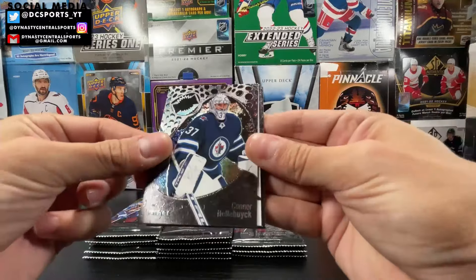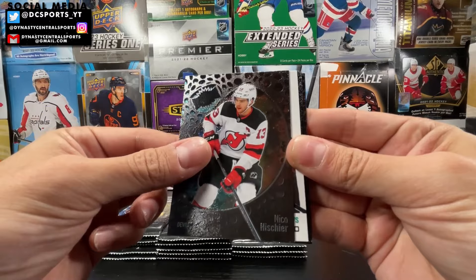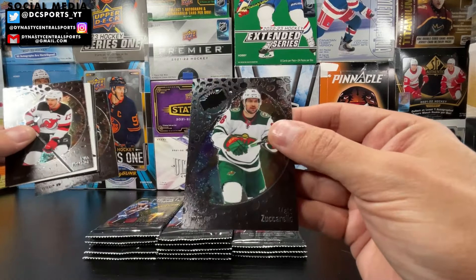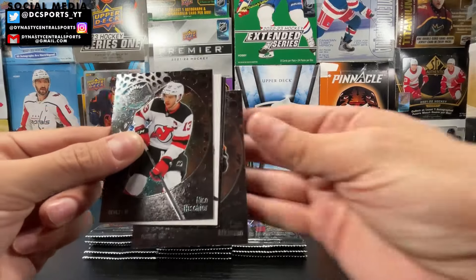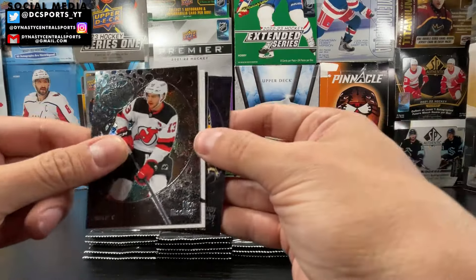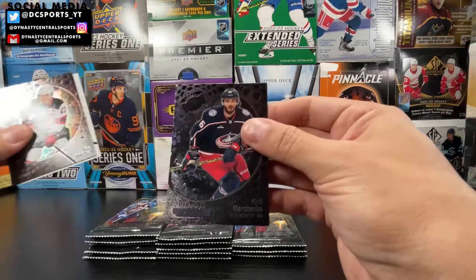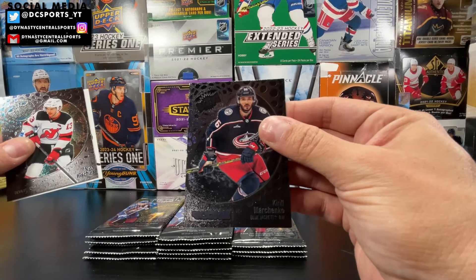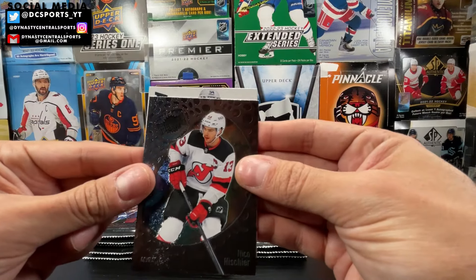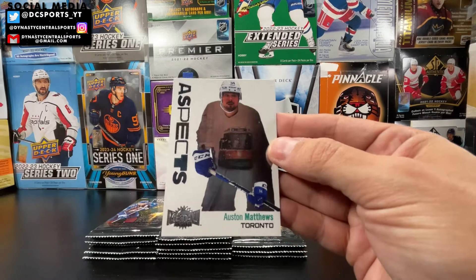Connor Hellebuck, and we got an Aspects coming up — my nemesis when it comes to inserts. We got Nico Heischer, Mats Zuccarillo, Dick Otto, Cam Atkinson, Sidney Crosby on the stars, rookie of Krill Marchenko, and then Aspects of... Austin Matthews Aspects.